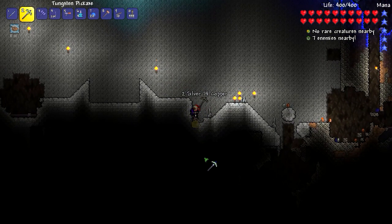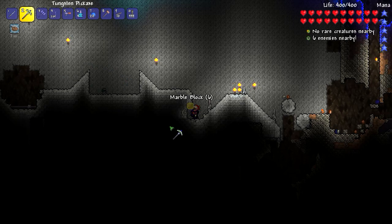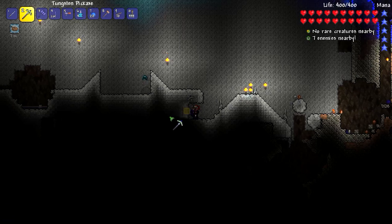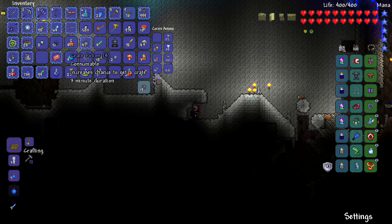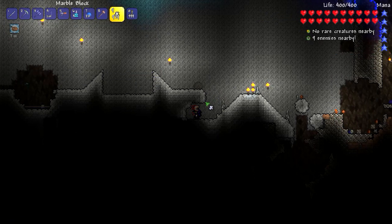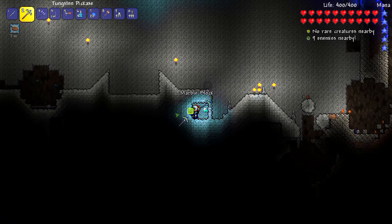Now to make my safety zone underneath. Once we make the safe zone, we'll come out here and remove all the torches so things hopefully spawn a little bit faster. And just to be safe — where are my marble bricks? There they are. And a torch just for a little bit of light.